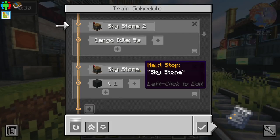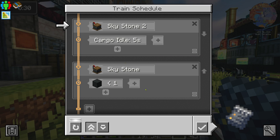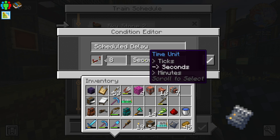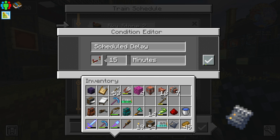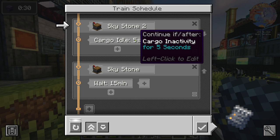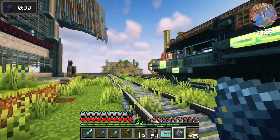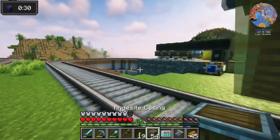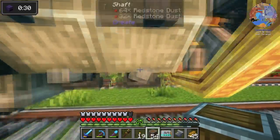The last thing is to switch up the schedule because Barbie's been running non-stop. I'm gonna take this condition away and have Barbie sit here for 15 minutes, then go to Skystone. When cargo loading is idle for more than five seconds it will leave, come back, wait 15 minutes, and only get 16 pieces of redstone. I'll assemble the train and give her the schedule.